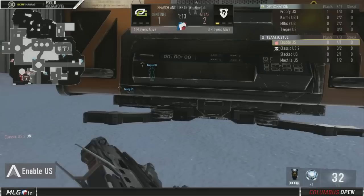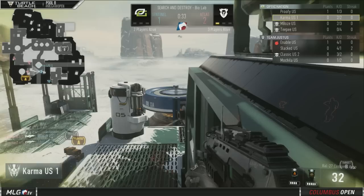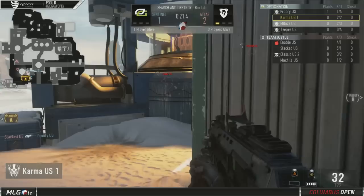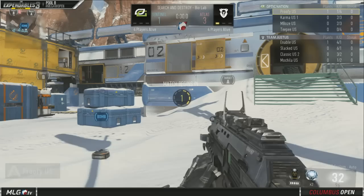The A site is one we really don't see any teams putting any pressure on — it's pretty difficult to get control of. But they pretty much just strong-armed in there. They're going to lose Classic to a suicide — might have EXO'd off the map. He's got to work on his thumbstick action. Slacked manages to pick up TP. Enable is in a nice spot up top. Slacked also picks up Embo's — that's going to leave Karma and Proofy alive. Karma again with a fantastic angle. Enable is up top. Karma misses the melee attack from up close, and Justice go three rounds to one. And this is the thing about Justice — they come in as the number two seed and nobody actually believes they should be the number two seed.